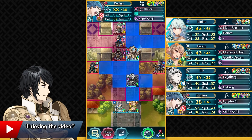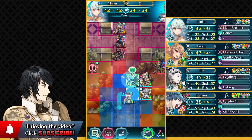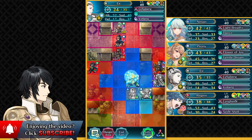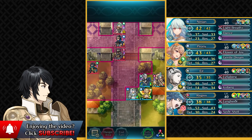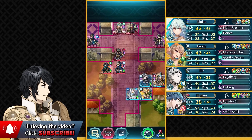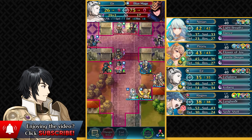Now we have two Dancers — two units who can be danced — so we're gonna be doing that. We're gonna be attacking this Lance Cavalry unit with Regan, and Air can just finish off. Regan is quite low but it's kind of needed to alleviate the pressure essentially. Now because of Attack Tactic, Speed Tactic and all the support buffs, Air can just take out this Blue Mage. So that is really good.